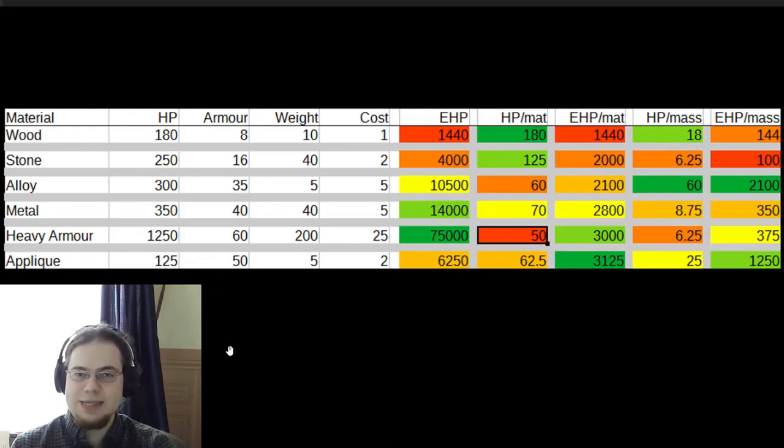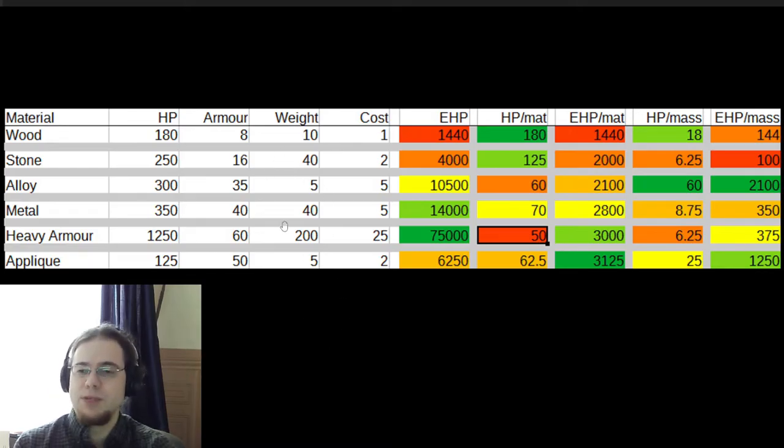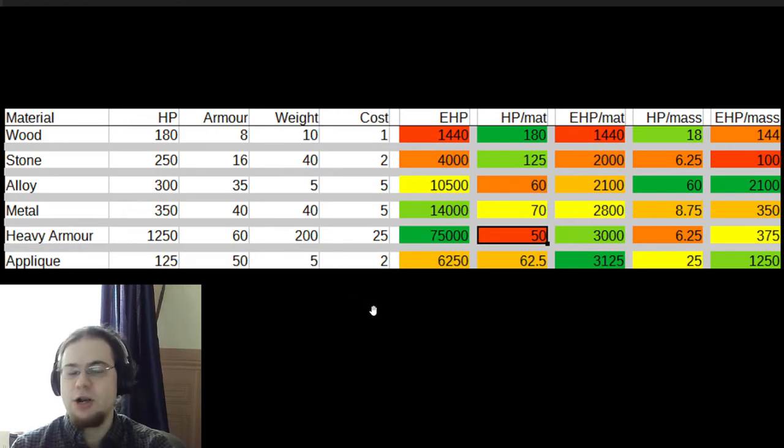Armor is relevant against most types of damage except sub-bows and piercing PACs (particle accelerator cannons). Weight is self-explanatory — heavier vehicles drift more and are harder to float, with heavy armor having a special mention for being super dense and therefore super hard to float. Stone, metal, and applique are close to neutral buoyancy; wood and alloy are very floaty. So if you're trying to float heavy armor you need a lot of alloy or wood. Then we have cost, which is self-explanatory.